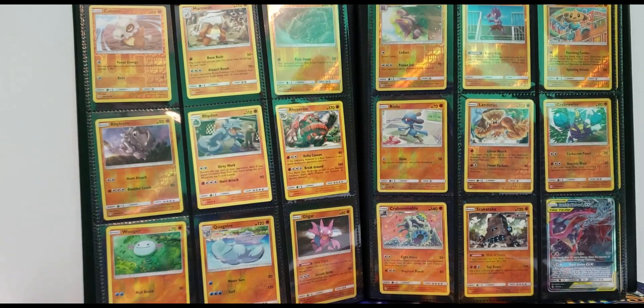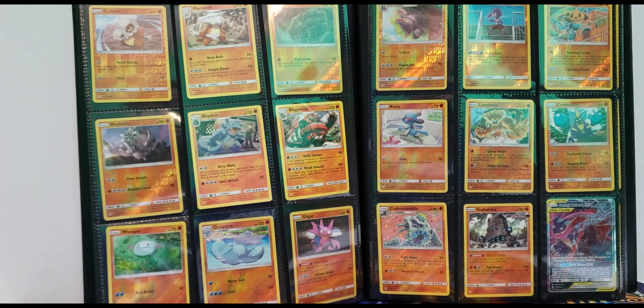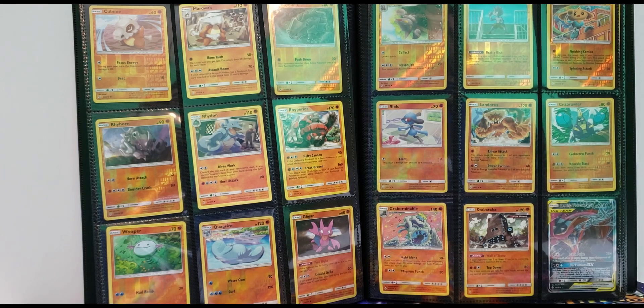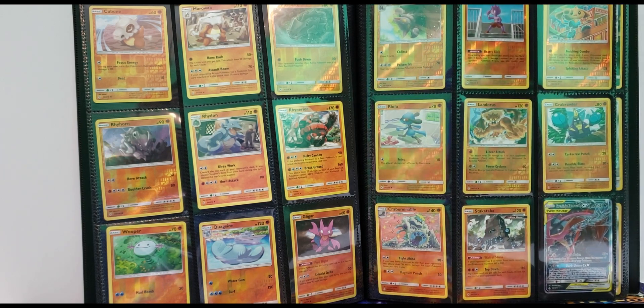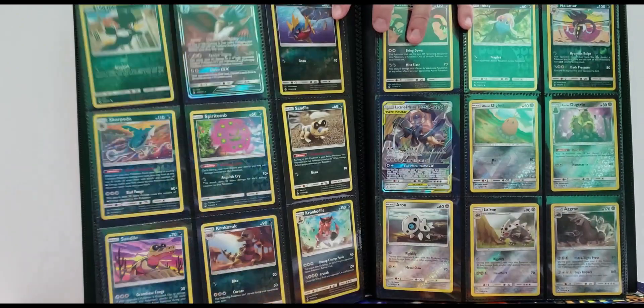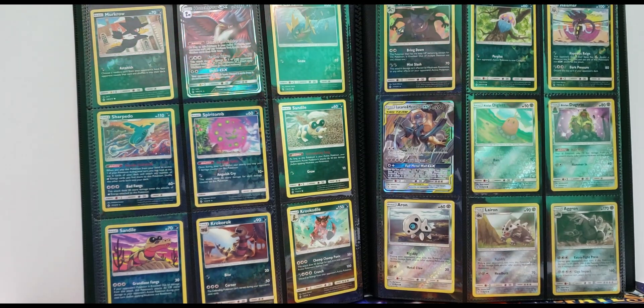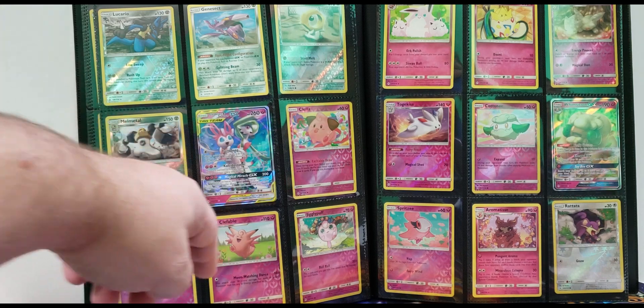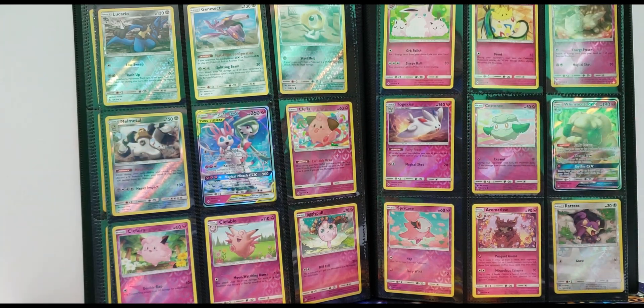I loved Rhydon when I was a kid because I thought he looked so awesome and tough and almost unbeatable. But I really do like Rhyperior — I think they did an awesome job making him look even better as a second evolution. I do wish as a kid we had that evolution, but it is cool that they came out with it. We have another awesome tag team down here. Getting into some of the dark-type Pokémon, and steel-type over on the side — good eye!